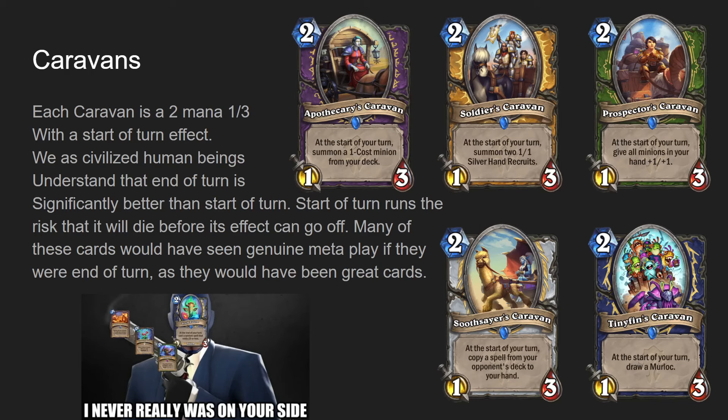Apothecary's Caravan probably ebbs and flows on how good it would be. You could technically summon your Malchazar's Imp guaranteed from your deck and that might be good enough. In standard, we had Darkmoon Farazoo Warlock that probably would have loved this because it did run Flame Imp and Voidwalker. I think it was only those two one-drops, but those are good options to pull.